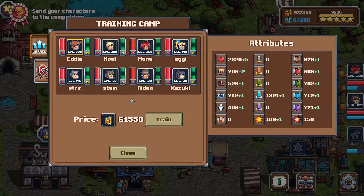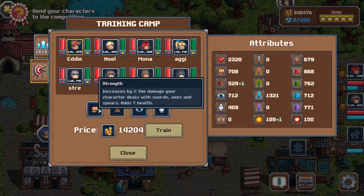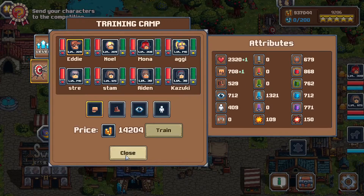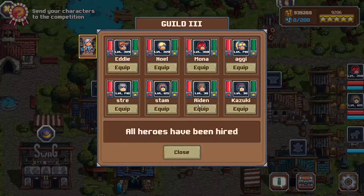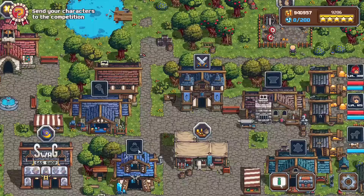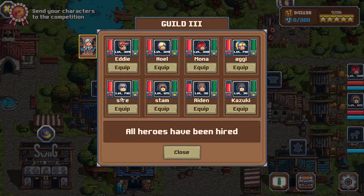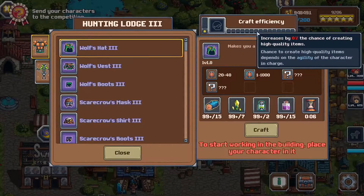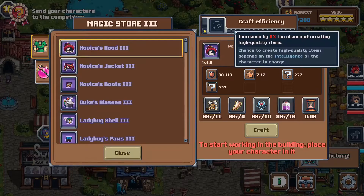Another tip: not only can you upgrade your characters through training, you can also give them individual attributes like strength, agility, intelligence, and stamina — and that's a little less expensive. Also remember that when crafting items you need close to 100 crafting skill for the best results. Finally, rename your characters based on which stat they specialize in — strength, stamina, agility — so I know this character is strength, this one is agility, and this one is intelligence.